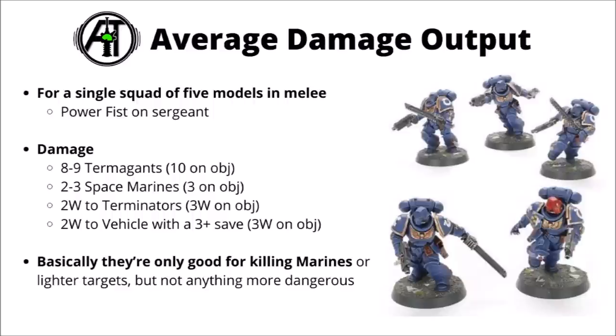Here's a rough idea of what you might expect for melee damage output from a squad of five, discounting any pistol shots, with a Power Fist on the Sergeant. You'd expect to slay around eight or nine Termagants, two or three standard Space Marines, two wounds to Terminators going up to one full Terminator on an objective, or around two or three wounds to enemy vehicles with a 3+ save. In general, their damage output is good for killing Space Marines or Termagants, but nothing particularly heavier than that.